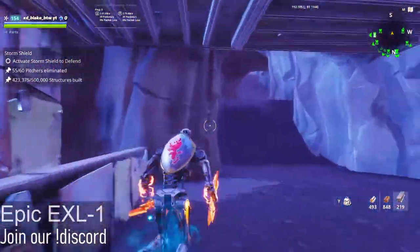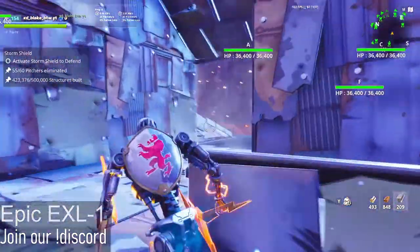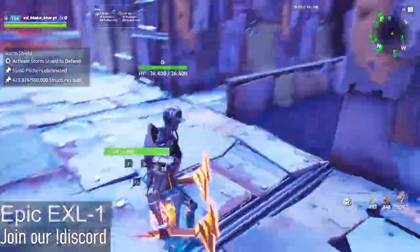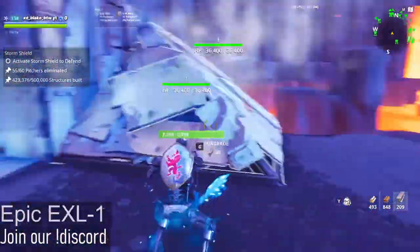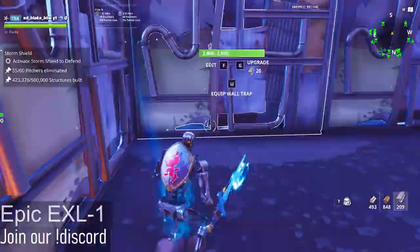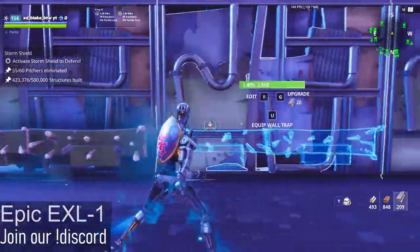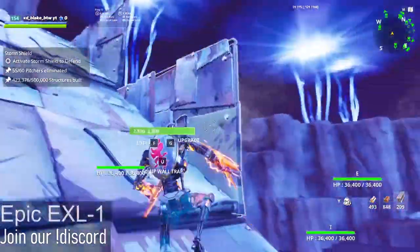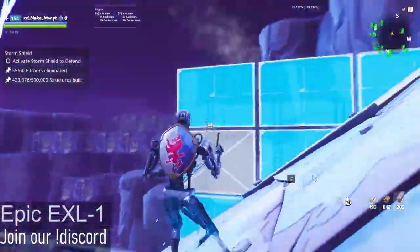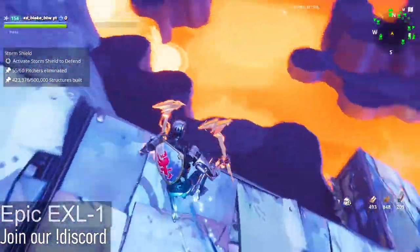Now we're going to build a wall here and place a wall launcher with 4 durability and double reload speed. What's going to happen is the husks are going to be coming through here and they're going to be stuck in an infinite loop. Out here we're going to want to place healable wall spikes like we placed on the outer edges. We're going to edit these up to make it clean, because if you don't edit them the husks will glitch out and phase outwards.